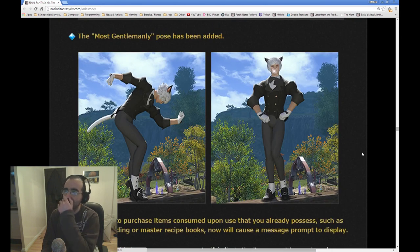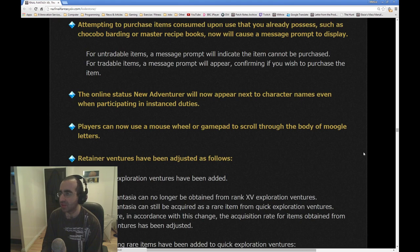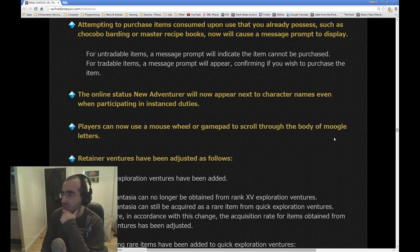The Most Gentlemanly Pose has been added — this is the Hildebrand pose, and we can assume you get it after the Hildebrand quest. Attempting to purchase items consumed upon use that you already possess, such as Chocobo Barding or Master Recipe Books, will now cause a message prompt to display.